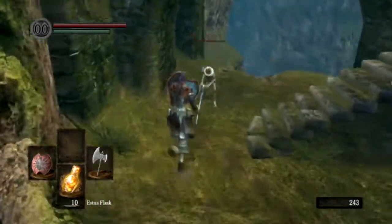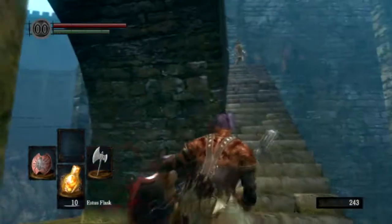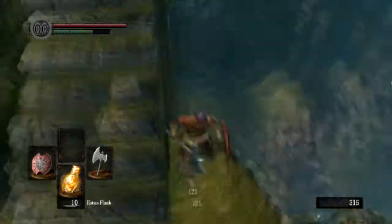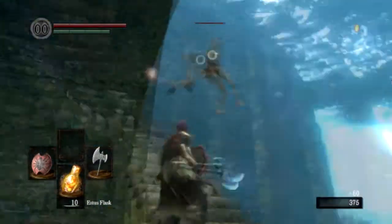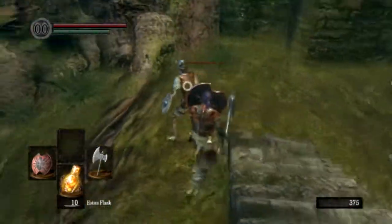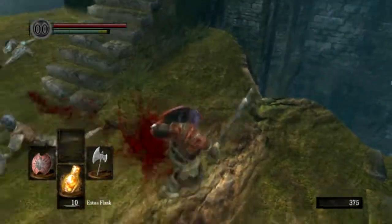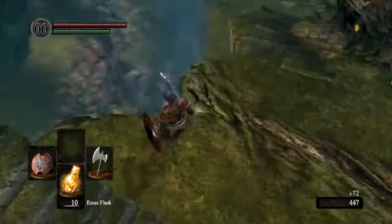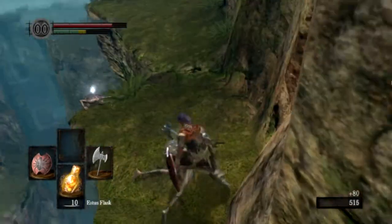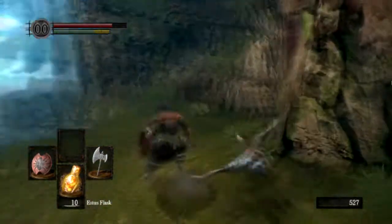We're going to avoid this dude throwing firebombs for now and kill this other guy. Wait for him to throw another firebomb, and then we'll go ham on him — back him off the edge. We've drawn aggro of this other dude; he will do some ninja jumping attack flip thing, some form of martial arts. Then we'll kill him and hopefully plunge attack this dude. There we go — pick up the soul.